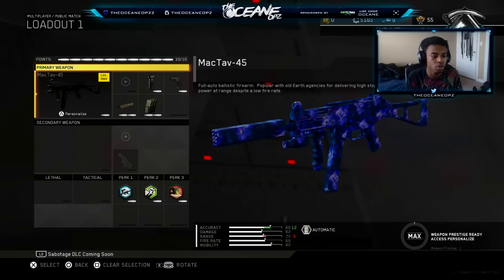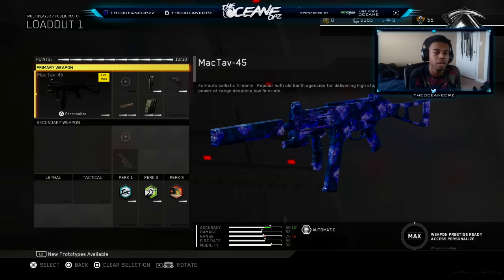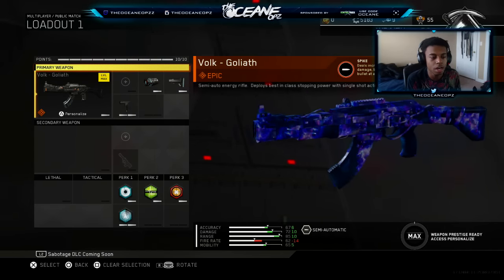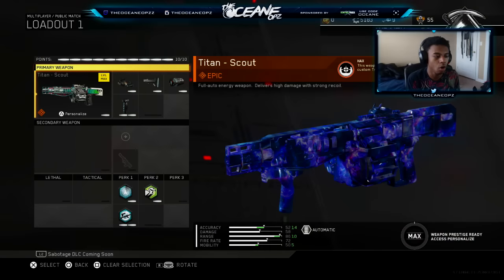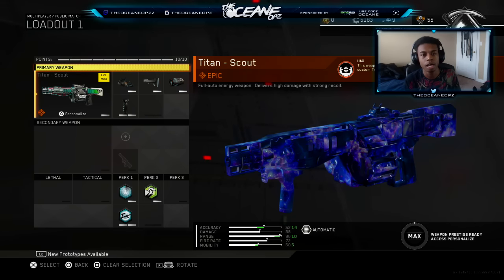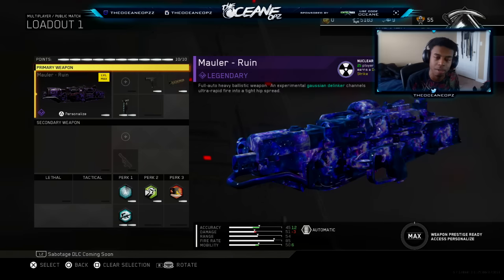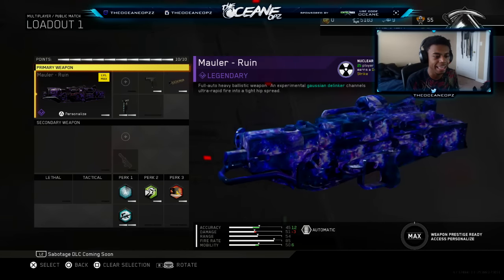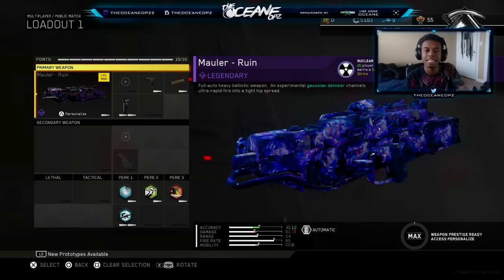It looks great on the UMP — they did a good job. They actually listened to people and updated the camos, it took them a long time. It also looks great on the Bolt. I want to know what you guys think about the camo. I think it looks 10 times better than before. The leaderboard should be here before January 31st, so look forward to Doom Clan going for the number one spot. It's going to be insane — we're going to be streaming it. Look at that, it looks great now. I don't know why they couldn't just put this in at the start of the game.